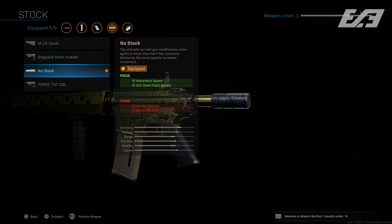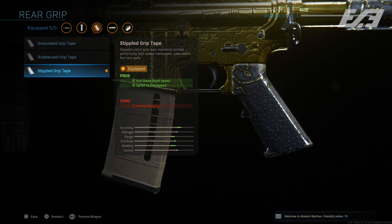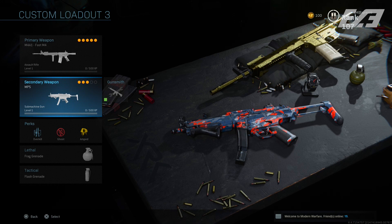For the No Stock over the Forge Tack CQS — it offers more positives, and while the downsides include reduced recoil control and aiming stability, the M4 has the easiest recoil pattern to control, so it felt like a no-brainer. Sleight of Hand gives me faster reloads — though Frangible Wounding is also a fantastic choice, inflicting a wounding effect on tagged enemies. The Stippled Grip Tape increases ADS speed and sprint-to-fire speed, which is crucial, especially in tactical sprint.